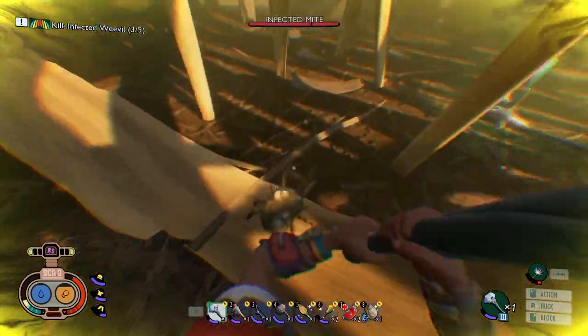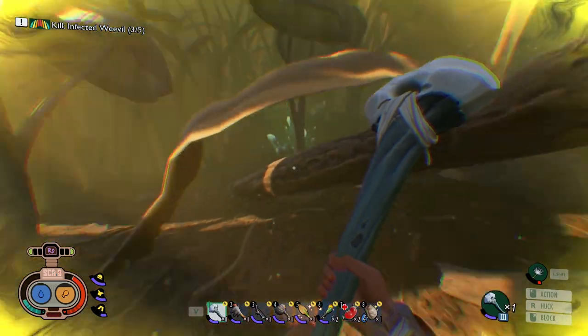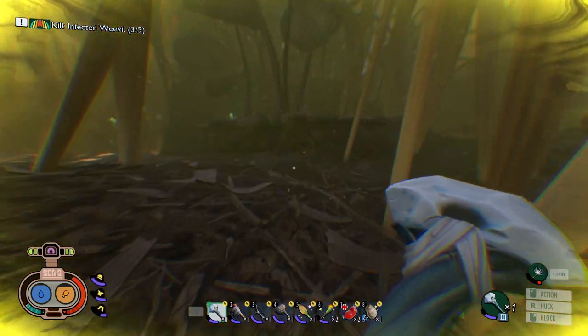The Shroom and Doom update for Grounded finally gave us access to the Haze Lab. The Haze Lab is only partially complete, but does contain a new Burgle chip. In this video, I'll show you how to get through the Haze Lab so you don't miss anything currently inside.